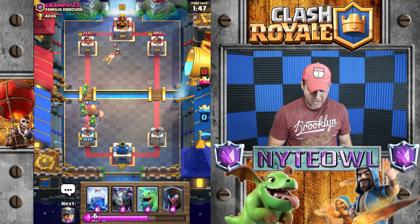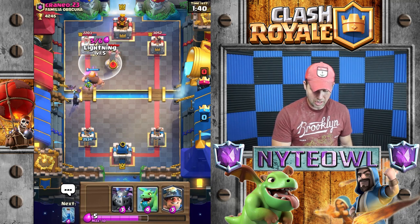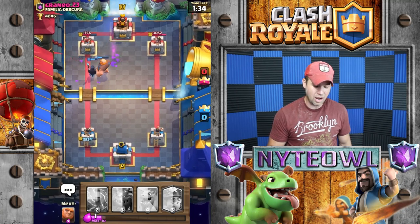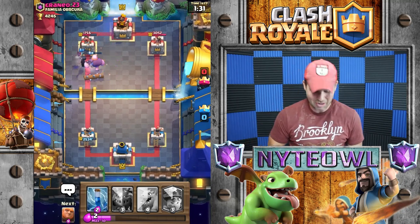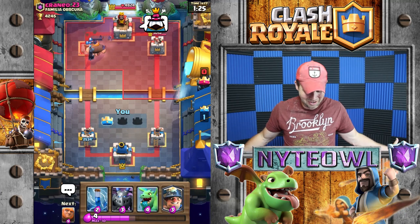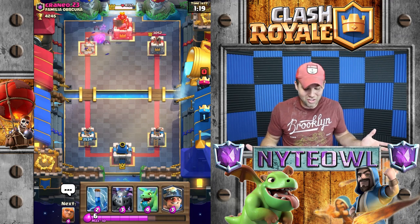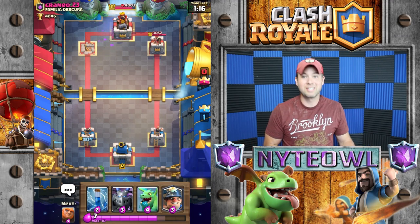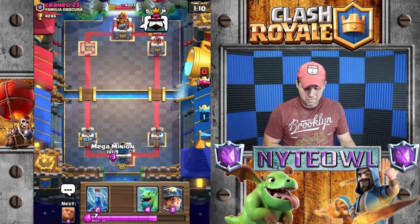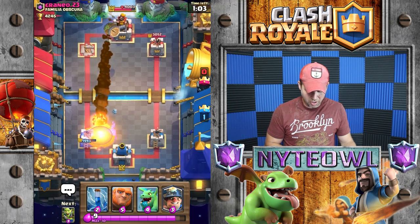If we get enough elixir — boom — and hold that out for the Inferno Tower, there we go! We'll take all that out. I think I was a little late — no, I'm still good. That Night Witch and Giant will take that tower all the way out, just watch this! I'm happy with it. He's not okay with that, I wouldn't be either. Now all we have to do is defend a little bit. That Night Witch staff looks pretty sweet.